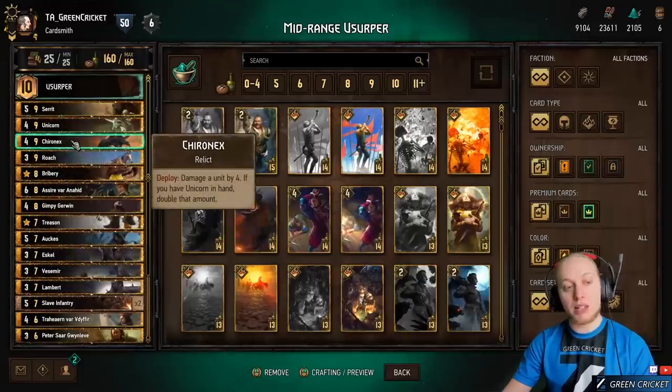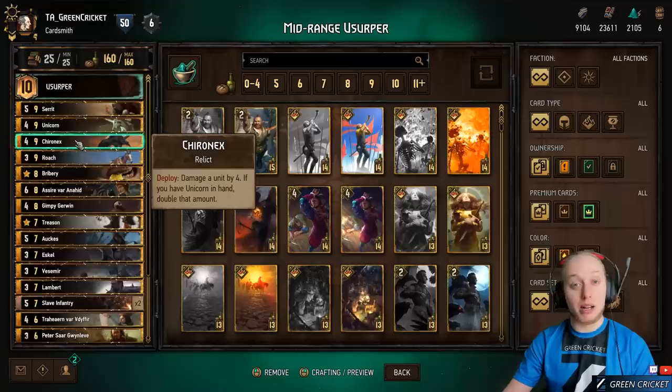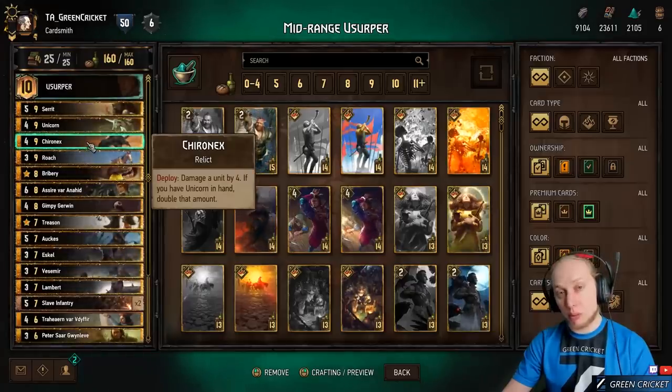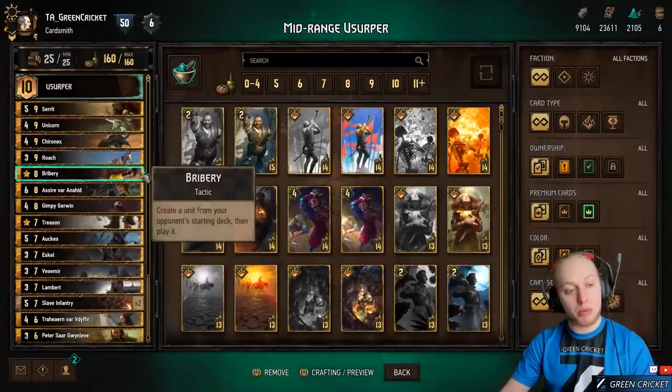Chironex is very useful if you have an engine protected by attack-click advantage from the enemy. For example, if the enemy has an 8-point Elf Swordmaster, you just play Chironex, remove the Swordmaster from the board, and from then on you're ahead. Pretty good removal card.